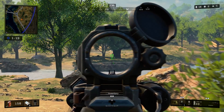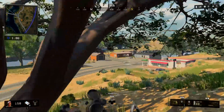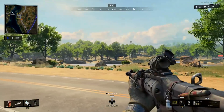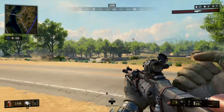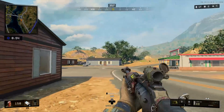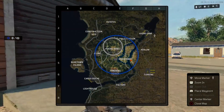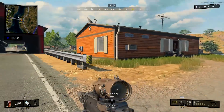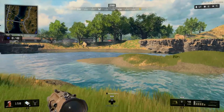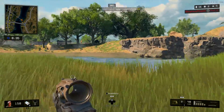Footstep sounds in Blackout — at least in this beta build — are extremely loud. If you're approaching a situation where you think there's an enemy and you want to sneak up on them, don't sprint towards them if you can avoid it. What you can do to sneak up is simply crouch-walk towards them. When you crouch and walk, your footsteps are nearly silent — they won't hear you until you're right behind them. Whereas if you sprint, anyone with a headset will hear you from a mile away and can pre-aim and pick you off.